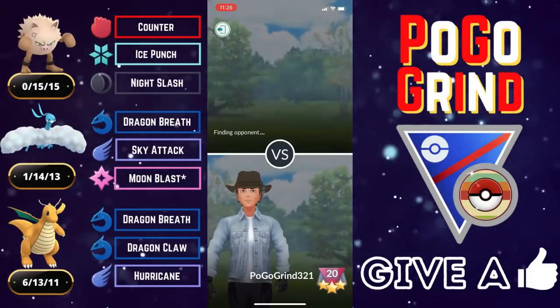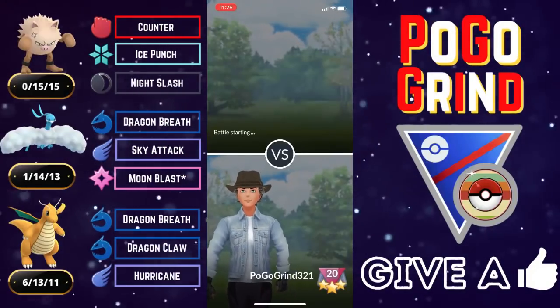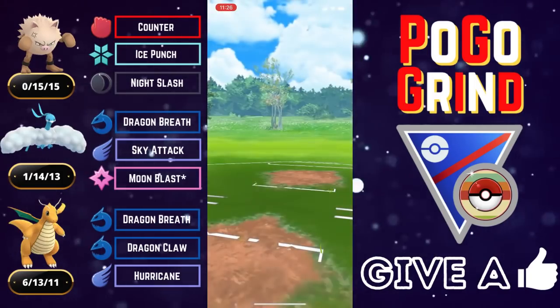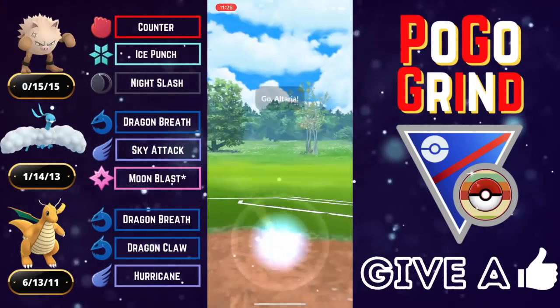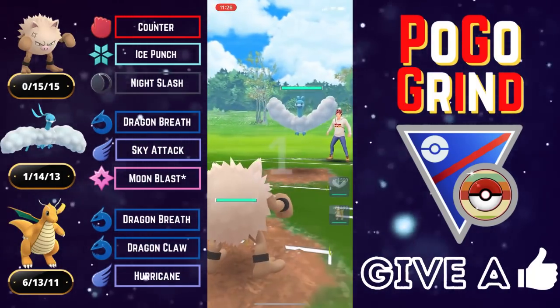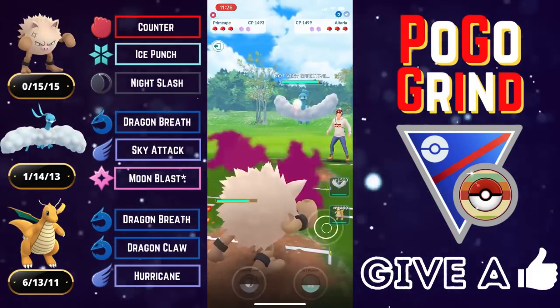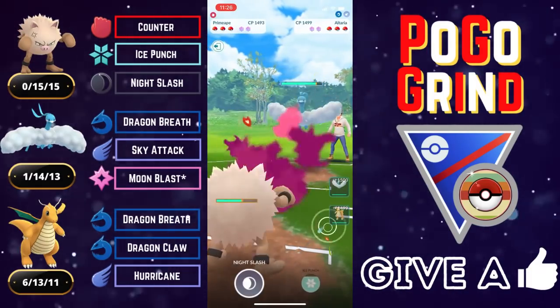Double Dragons was fun. And as far as Dragonite — if you're wondering if you can use the Shadow, of course you can absolutely use the Shadow. Both of them are ranked very close: the Shadow is ranked 76 and the Non-Shadow is ranked 79. So kind of a toss-up — depends on your preference.